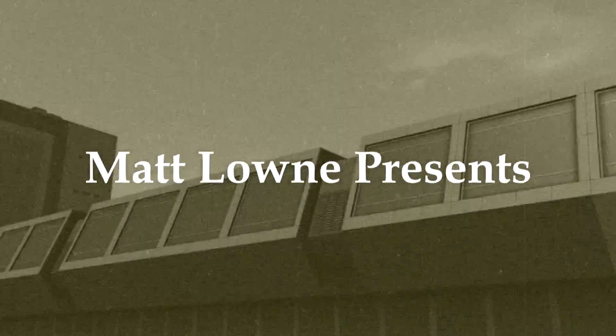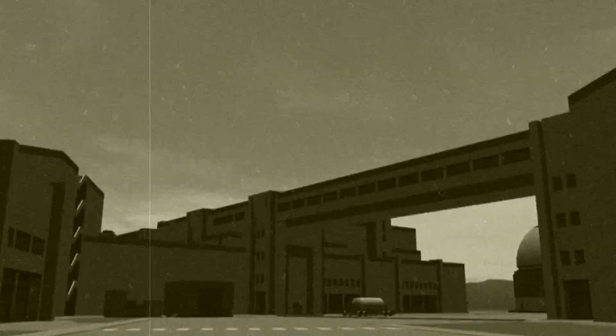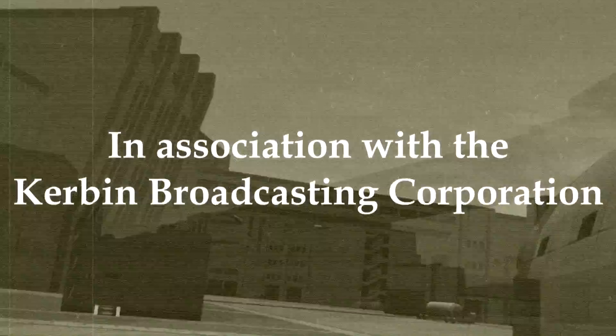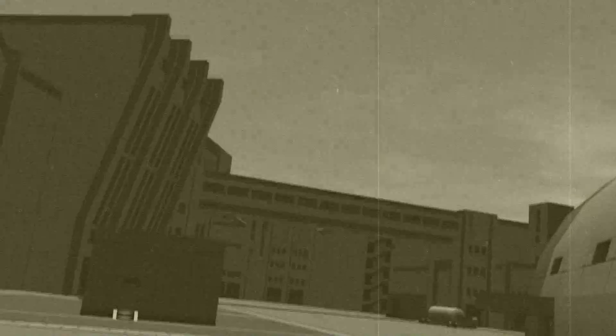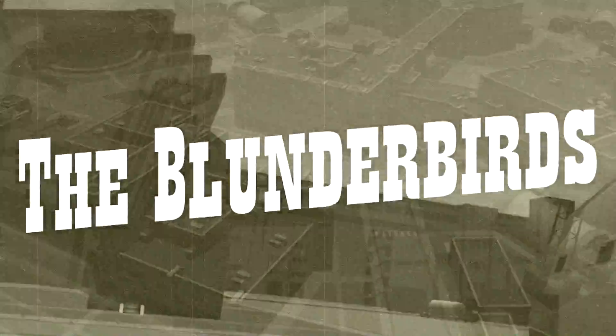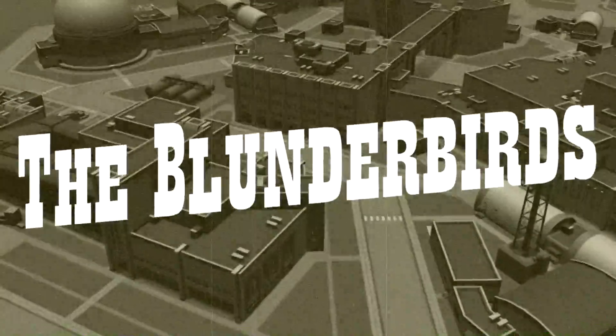On a lonely planet, slowly spinning its way to damnation, amid the incompetence and unpreparedness of lesser space programs, one team stands resilient against the herds, putting their lives on the line to name those who were previously unaware of the quicksave option. It's the incredible adventures of Jebediah and his crack team of Kerbinauts. They are the Blunderbirds — saving the Kerbin race one stranded explorer at a time.